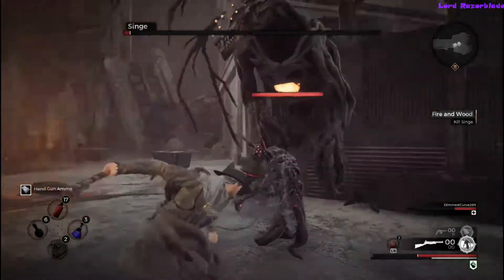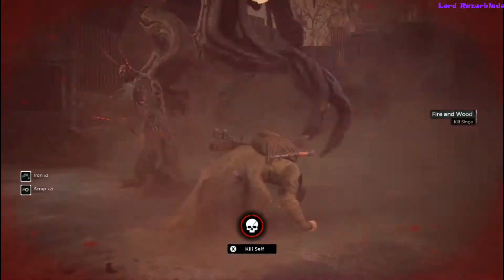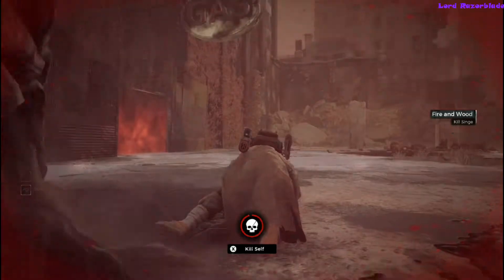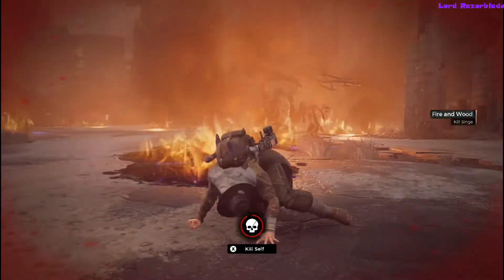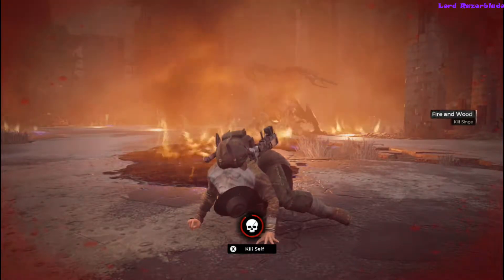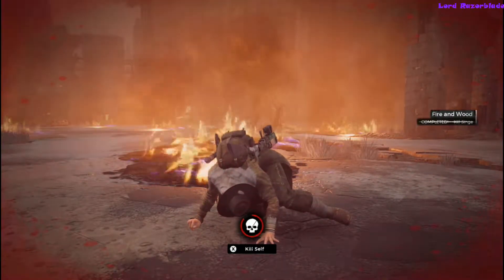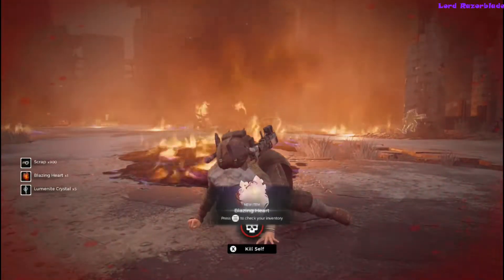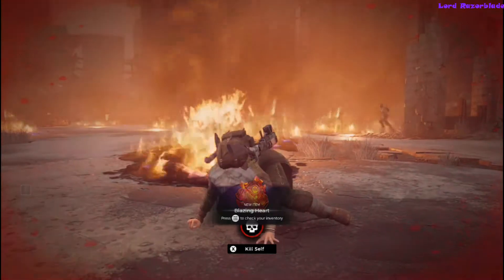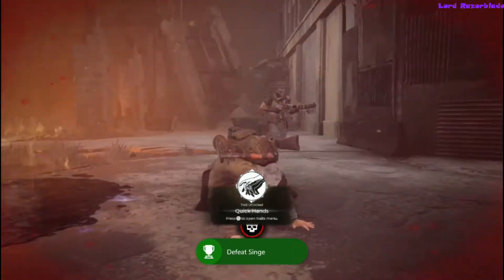That's about it for the guide — be mindful of his jump attacks, learn his move set, and you shouldn't have a problem. One note on achievements: if you're downed and your partner kills the boss, you will still get the achievement. However, in this game only the host gets achievements — the partner does not, which is a real downside. That'll wrap up this video guide; thanks for watching, like and subscribe, and I'll catch you later for the next Remnant achievement guide.